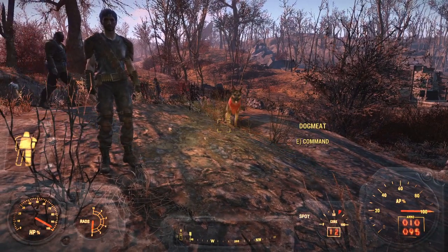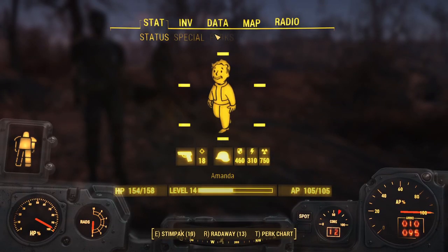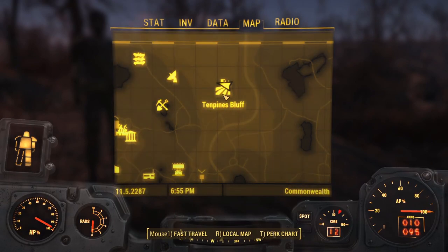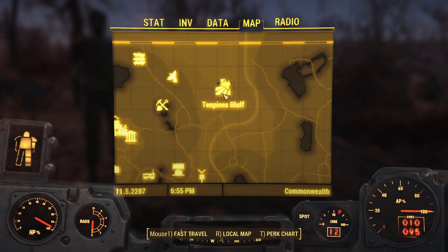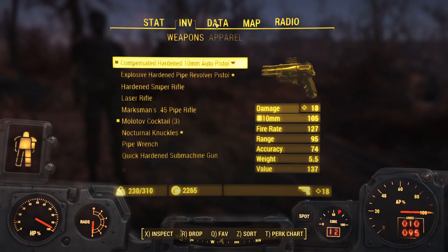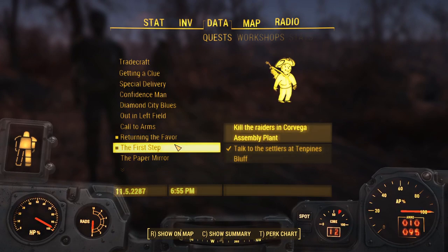Welcome back to MandaPlaysGames. We're back in Fallout 4, at Ten Pines Bluff. We go to the quest here? Yeah, we have to do the Corvega.